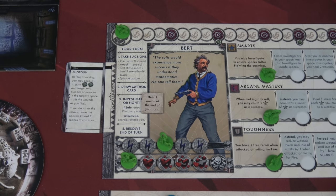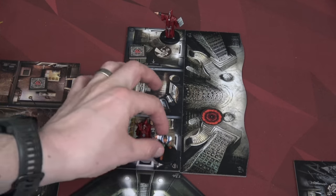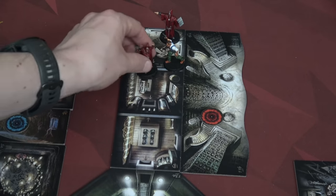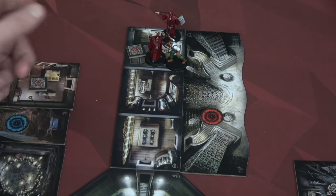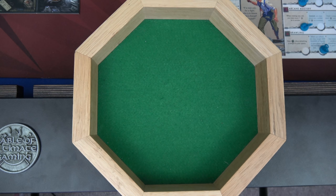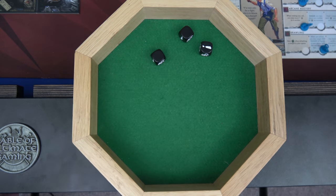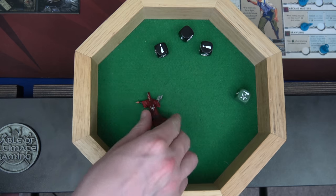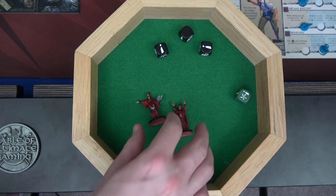Maxim starts his next turn by moving — one, two spaces, and this cultist comes with. For action two we're going to attack both cultists. We're attacking an enemy in our space so we get that additional green die. We have one success — let's use our first stress to re-roll. That's three successes. We'll use a second stress to re-roll another. One, two, three, four. Remember we can split up successes, so using two stress both of these cultists are toast. That roll didn't even touch our sanity, which is nice.